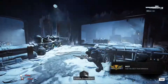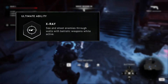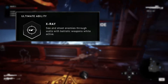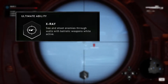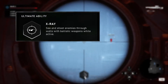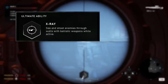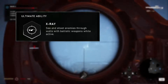The Marksman's ultimate ability is called X-Ray, which will allow you to see and shoot enemies through walls with ballistic weapons for 15 seconds. Shooting through surfaces also gives you a damage buff — I could not find anything saying how much this bonus is, so if any of you watching do know, please leave it down in a comment below. This ultimate ability has a cooldown of 400 seconds.